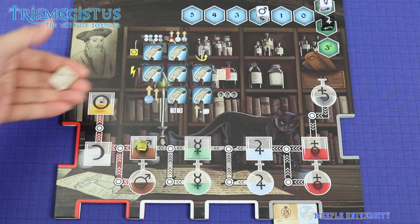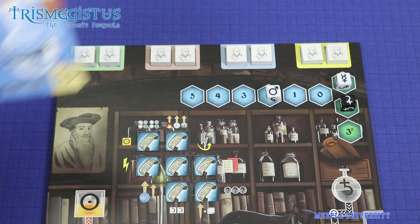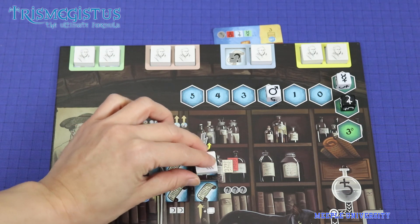Transmuting discards an essence and pushes you up on certain tracks to earn more bonuses. When you complete the requirement on an experiment card, you could unlock the Philosopher's Stone immediately, take the bonus, and also gain set collection points.